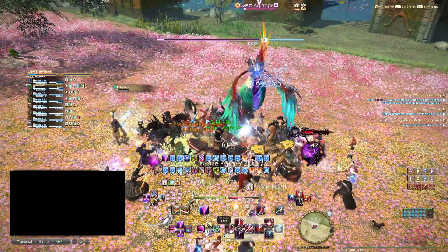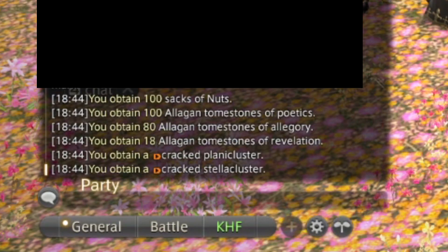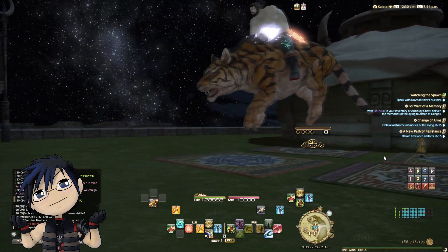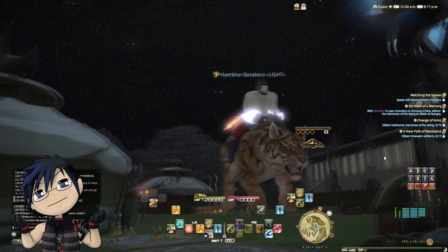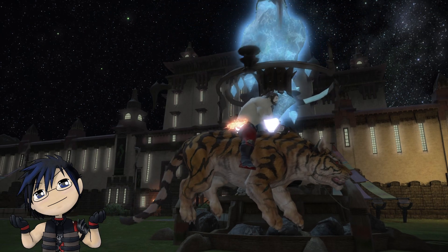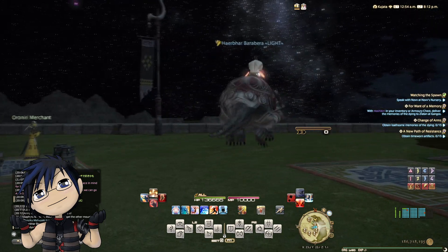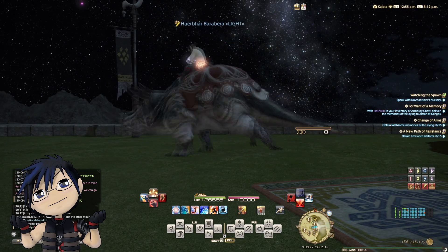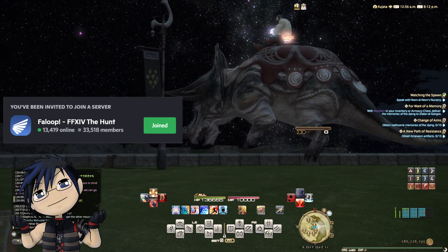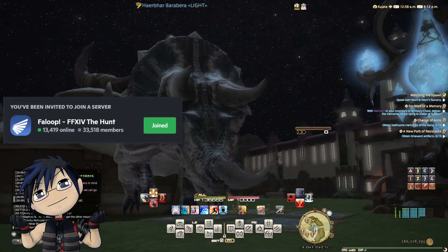When you hunt down rare marks, you will get varying amounts of tomestones and hunt currencies according to the expansion. The hunt also has its own achievement category, where you can gain various titles and some of the rarest mounts in the game. If you want to join a hunt train, you can join a hunt linkshell on your server to be notified whenever a hunt train is about to begin. You can also join the Faloop Discord to get notified whenever a hunt is going on in your data center. You can find the link to the Discord in the description below.